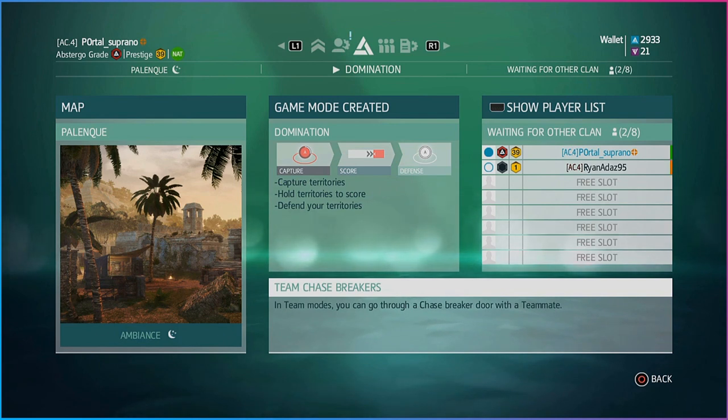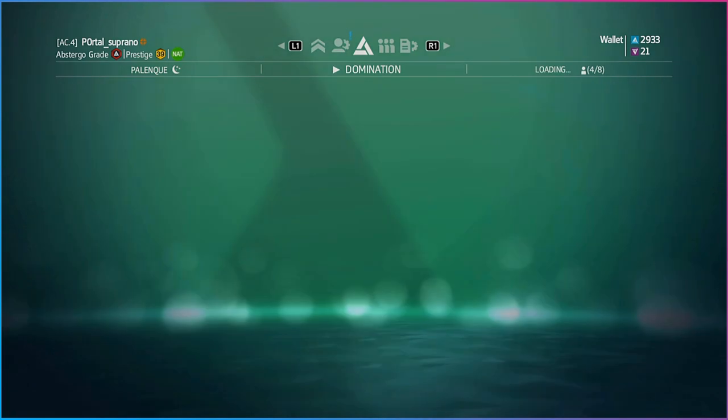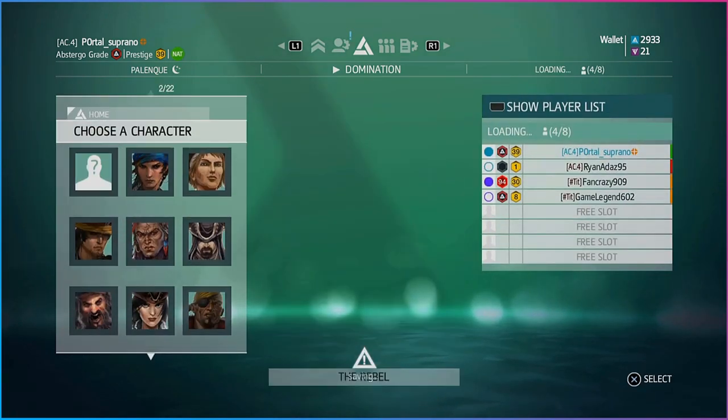If we wait just a moment, the other team should appear. There we go. If you are the team that wants the Sacred Land Trophy, you must pick the Jaguar, which is what I'm doing right now.